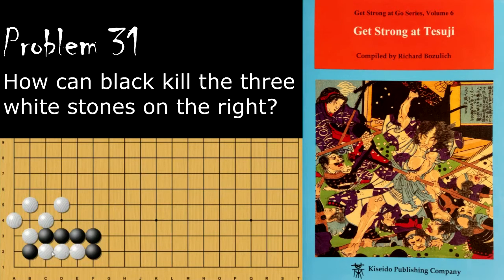Moving on to problem number 31, black wants to capture these three stones here. The question is, how does black go about doing this?